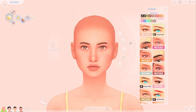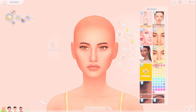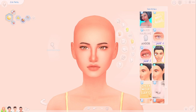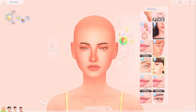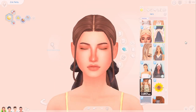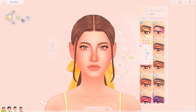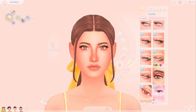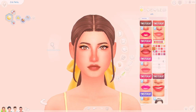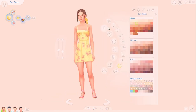For the Roomies, I never really played with that household ever, but you see Zoe Patel everywhere so I wanted to give her a cute makeover. They're all really young in that household and I kept it very yellow — her dress is technically yellow, but more of a mustardy color. I really like her makeover; I think she looks really cute. The large bow on the ponytail is great.